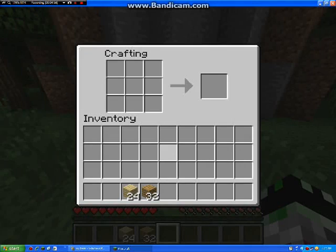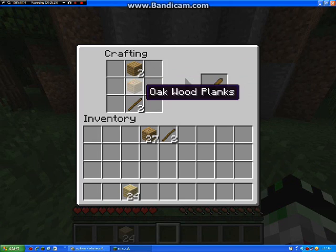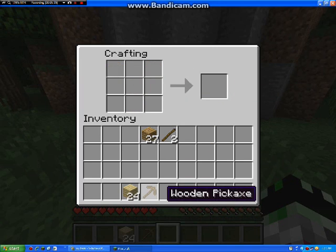I'm going to make some sticks, just like that. Then you put the sticks over top. This is a shovel right here. That's a pickaxe. That's a hoe. And that's an axe. And this is a sword. You can see that I'm not going to make a sword right now because I don't really need one. But once it gets closer to the night, I will.